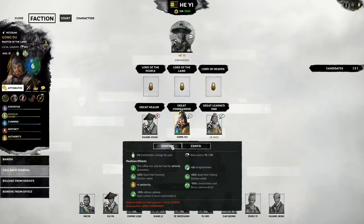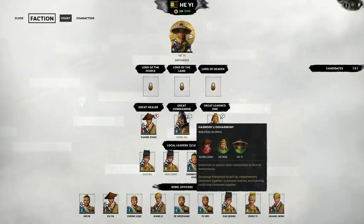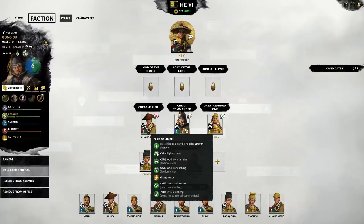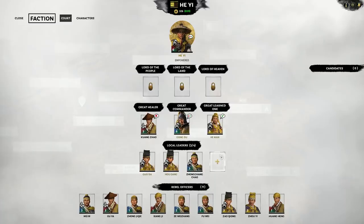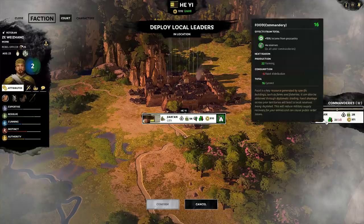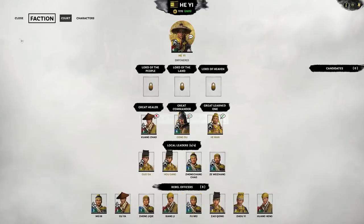We need to replace our great commander, as our previous one just passed away. So let's select Gongdu — who is actually a leader of one of the other Yellow Turban Rebellion factions, which at this point during my playthrough has been destroyed, so he fled to join us. This leaves a local leader position open. We're going to choose Chiu Wei Zhang, as he provides a vital public order bonus. Local leaders are essentially administrators who will boost construction, population growth, and trigger other effects depending on your character attributes.